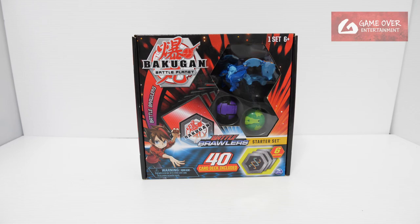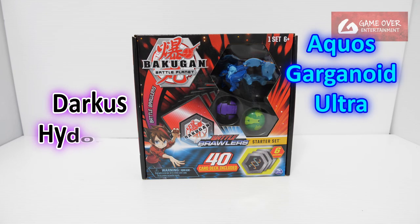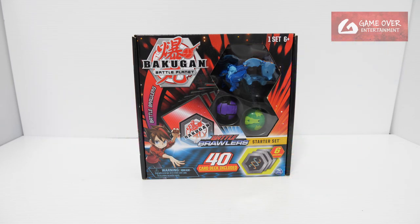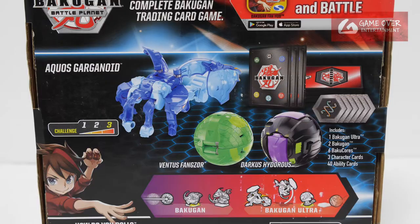This is the Arquus Garganoid Ultra Starter Set. What's included is Arquus Garganoid Ultra, Darkest Hydrus Core, and Ventus Fangzor Core. The set includes 3 character cards, 6 Bakugan Cores, the 3 Bakugan, and a set of 40 ability cards.